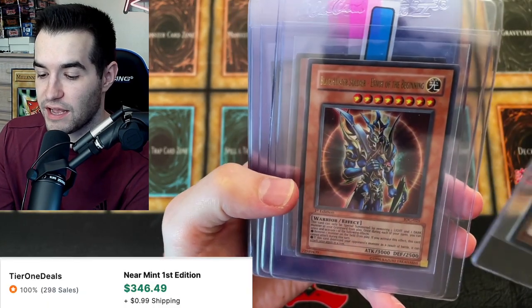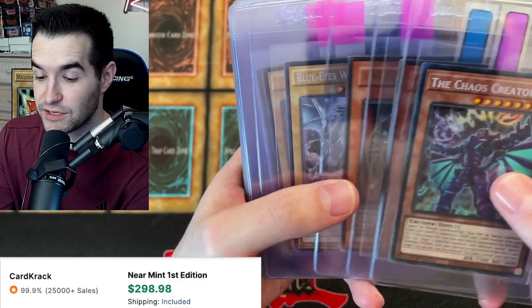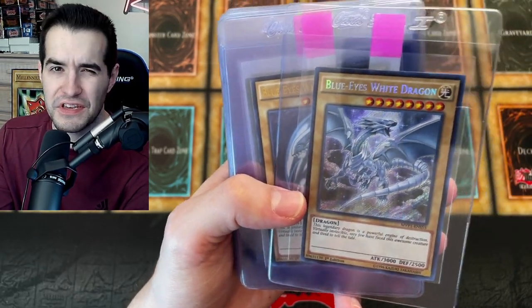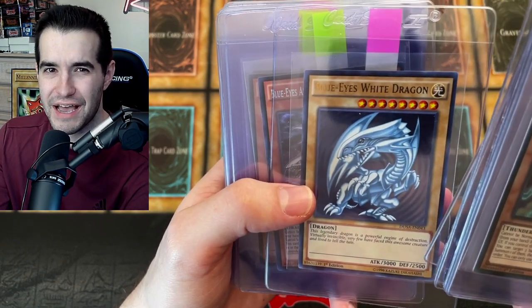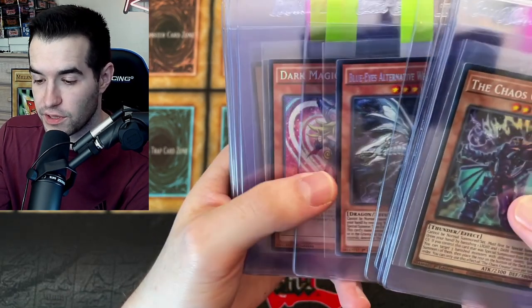We've got Chaos Creator, Blast Blaster Soldier, Envoy of the Beginning — First Edition Invasion of Chaos. We've got Dark Magician of Chaos, First Edition. I love these Blue Eyes — they're not very expensive, like $15, but I still love them. Blue Eyes White Dragon from Dusa. We never pulled one of these when we opened Dusa, we have yet to pull one. We've got the Blue Eyes Alternative White Dragon Secret Rare, which I really enjoy.